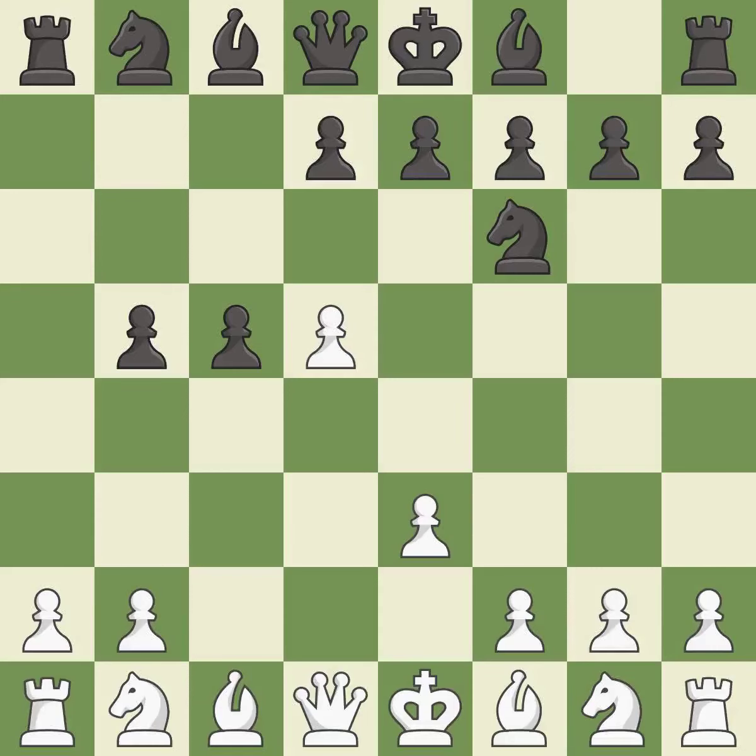e3 controls the d4 square and allows the light-squared bishop to develop. After all captures, this is an equal trade. Recaptures. It is the last book move.